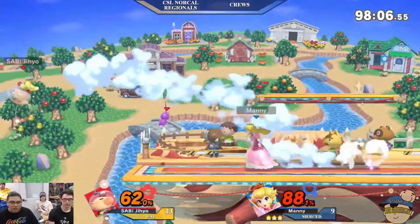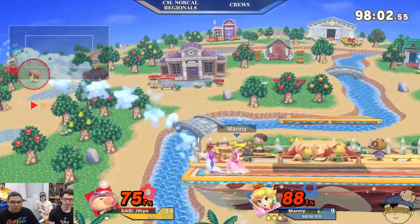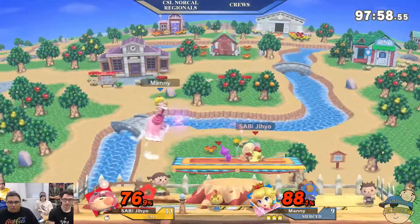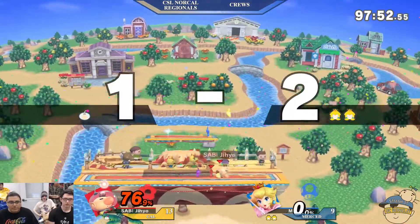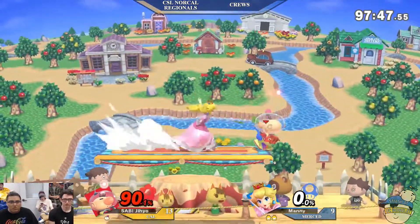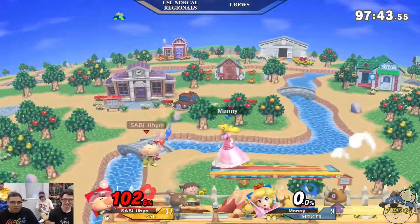Two purples on deck and Peach at 88% — one purple, one dive. Oh, the edgeguard — we see it! Oh no, nothing yet. Olimar — that recovery, the lagless recovery. He's in the air — oh, what hit him? Was it the purple? Purple got him — purple back air! Okay, again, you can't count Olimar out. Another good Pikmin rotation.